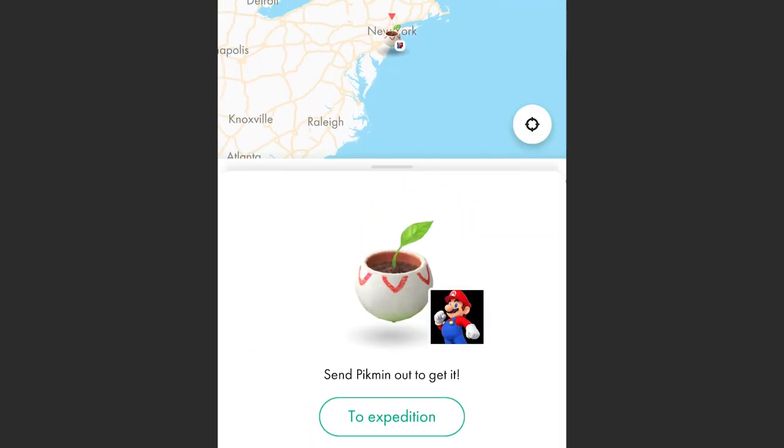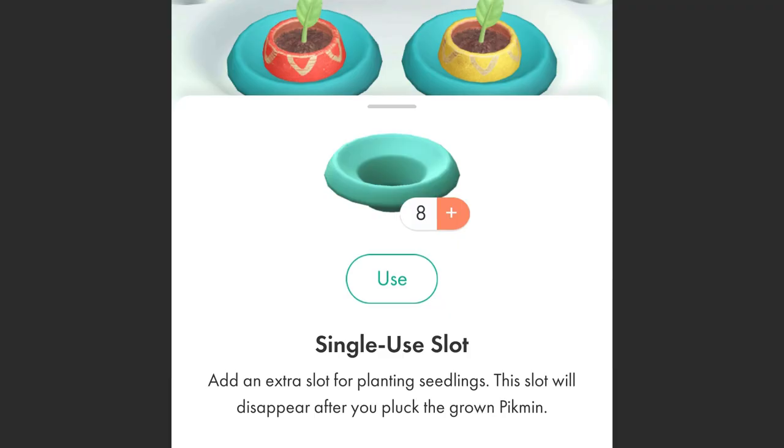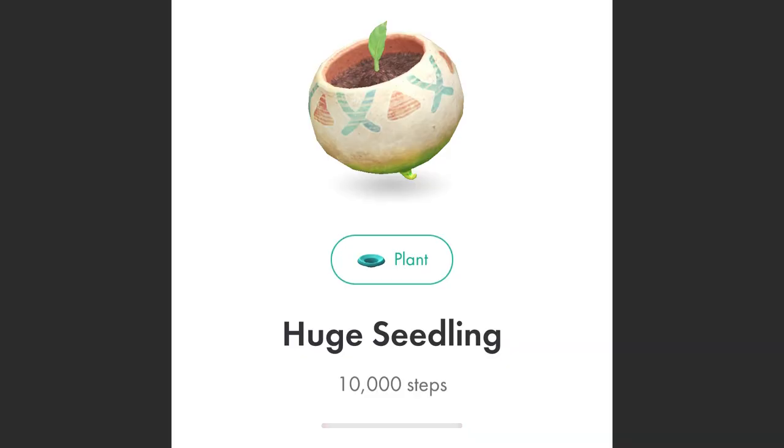About Pikmin seedlings: every now and then when you level up, you get a single-use slot. Only use it on seedlings that require a lot more steps, such as huge seedlings that require 10,000 steps. Don't use it on the red, blue, or yellow Pikmin seedlings — it's a waste of a slot, unless you're really in a hurry to reach a level-up requirement by plucking out more Pikmin.